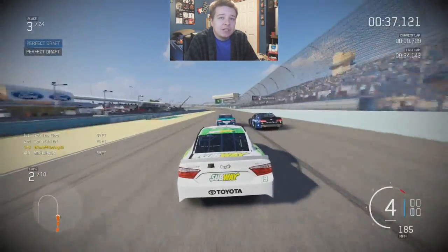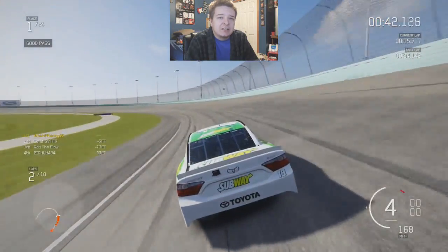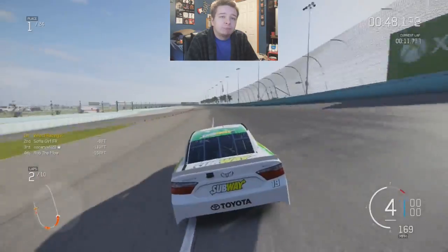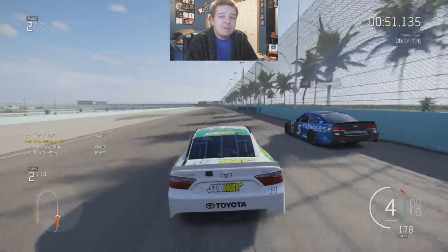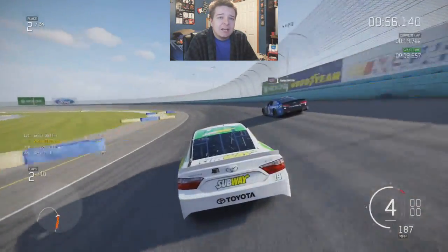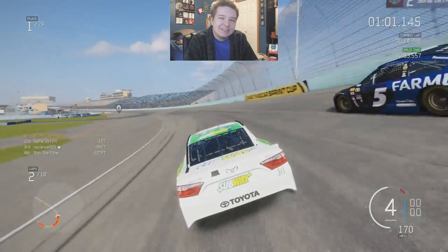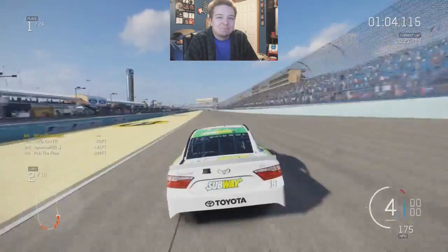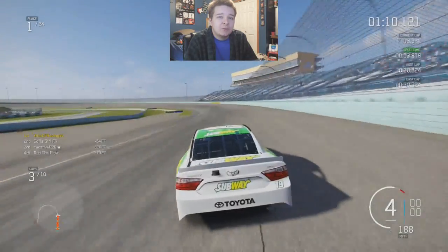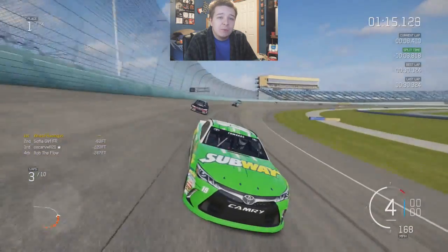We're right there with second and first, getting the draft, starting to get that weird tunnel vision. Just stay to the inside. The custom 11 car just stopped — I don't know what that was for, I guess he was scared. I was going to say we'd clear Kane, but he gets a very good run off of two and takes the lead back. Can we clear Kane? I would like that — a free win would be nice. Oh, he hit the outside wall! We get the lead finally, and there's a random car stopping trying to do his best LePage impression, but we get the lead and let's just pull away from here on out.